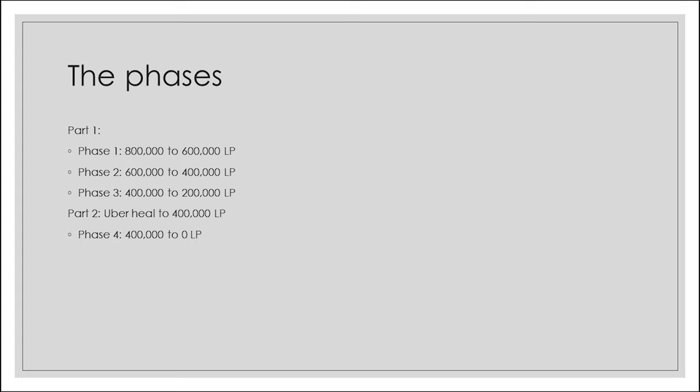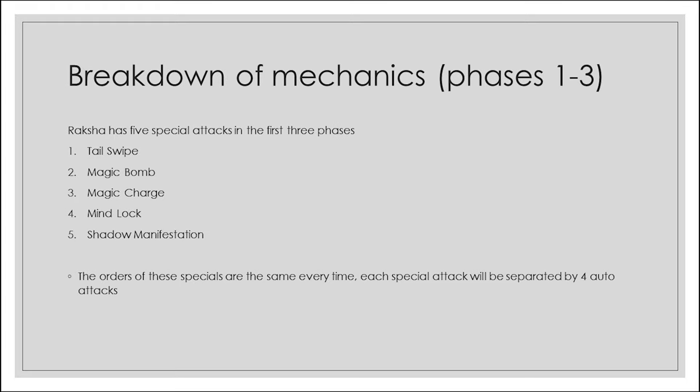The boss fight is split into 4 phases and 2 parts. Part 1 consists of phases 1 through 3, taking Raksha from 800k to 600k, 600k to 400k, and 400k to 200k life points. When phase 3 ends, the boss heals to 400k for the final phase, which takes him to zero. In part 1, Raksha has 5 special attacks: the tail swipe, the magic bomb, the magic charge, the mind lock, and the shadow manifestation. All 5 are highly avoidable and not too punishing.